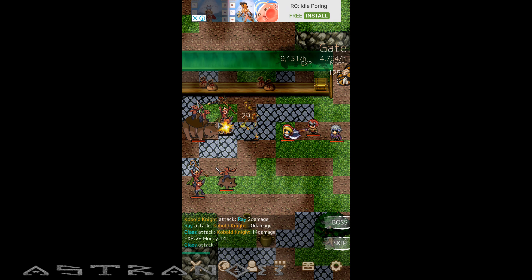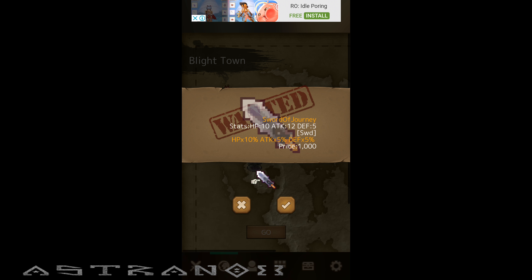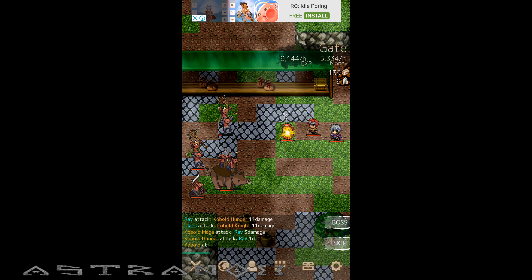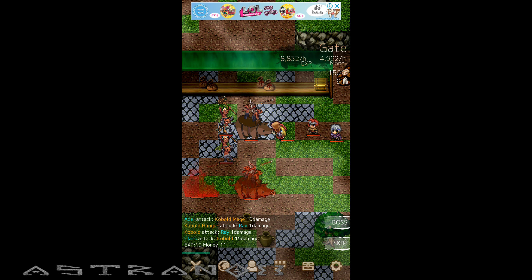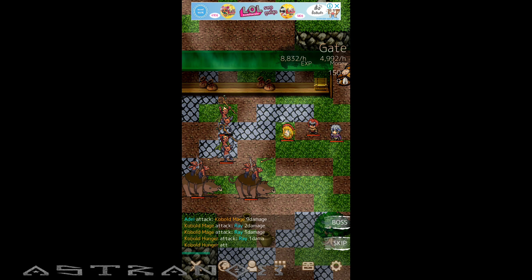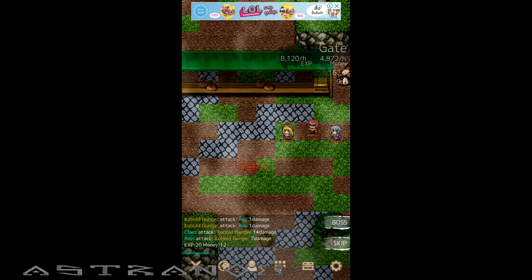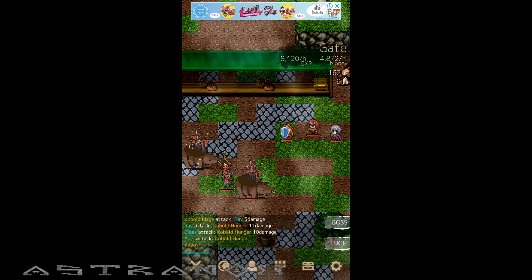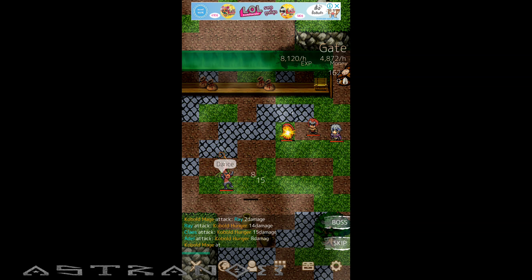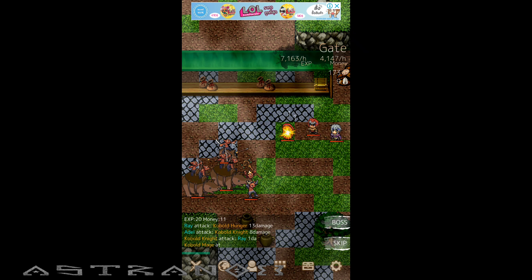We need to buy that item, it's a thousand. Let's look at EXP and gold — they call it money per hour. Is this the best place to farm? About 8,000 XP and 5,000 money — let's compare this: 7 and 4. The XP per hour figures are around 8,000 XP and 5,000 money, so let's finish this wave and see.